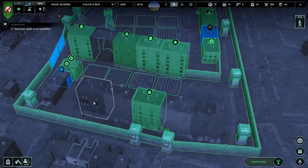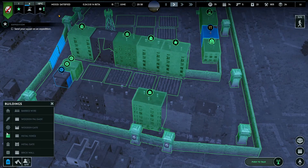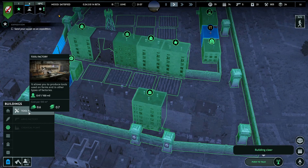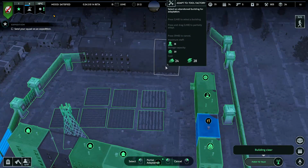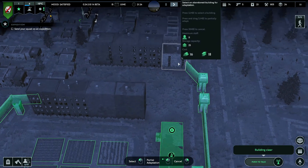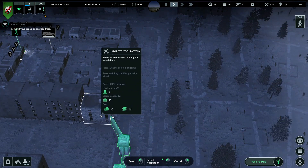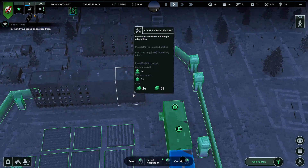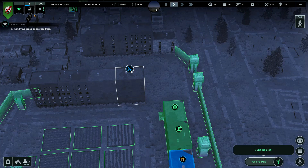I think we should turn some of this into a tool factory soon. Building clear - maybe we should do this building at the edge of the zone for protection reasons, but the entrance is on the outside so that's not too handy. So we're going to do this one - search done. We'll make that a tool place.